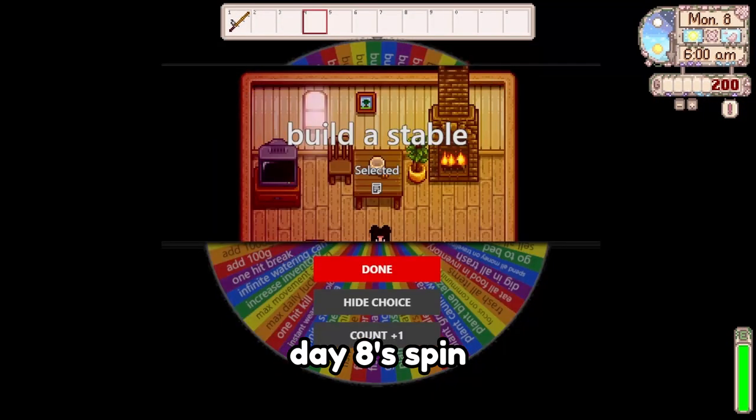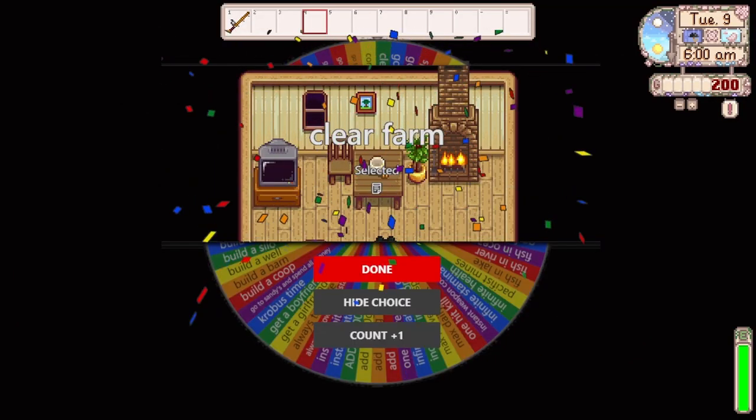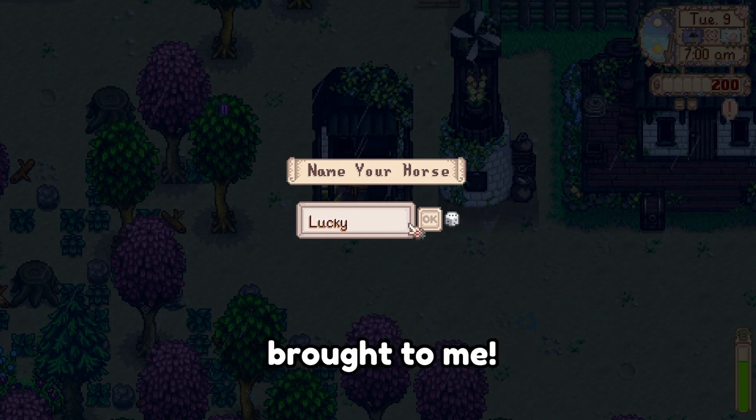Day 8's spin advised a stable — arguably one of the greatest upgrades one could receive. Next up was another clearing-the-farm day, and a naming-our-horse day. Of course, I had to name it after the good fortune by which it was brought to me.